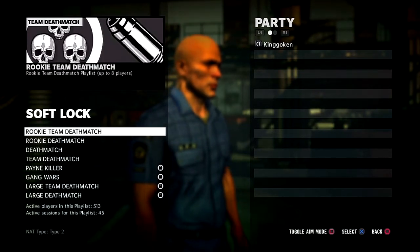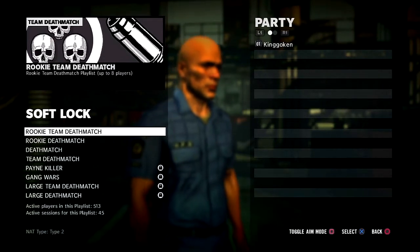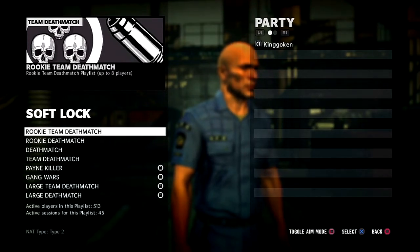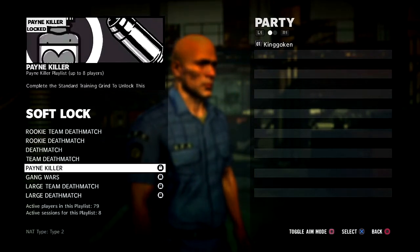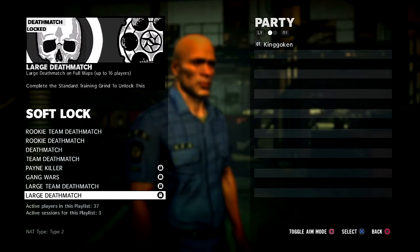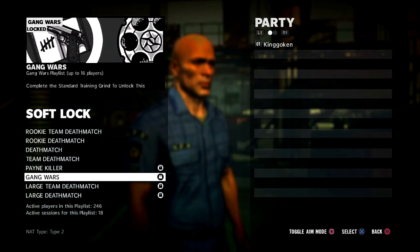Since this is my first time using my King Gokun PSN account in multiplayer, I pretty much have to start from the beginning. From the start, you don't have access to all of the game modes. Right here we've got rookie team deathmatch, rookie deathmatch, deathmatch, team deathmatch, painkiller, gang wars, large team deathmatch, and large deathmatch. Deathmatch is really the main focus of multiplayer. I heard that gang wars was pretty fun, so I really want to try that out.